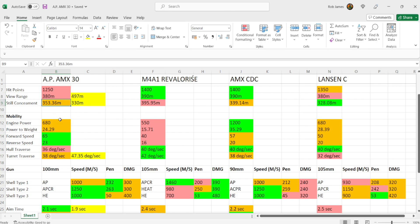Mobility is pretty good news for the Old Proto AMX 30. It has a 680 horsepower engine with a 24.29 power-to-weight ratio, a top speed of 65 km/h forwards and 23 km/h in reverse. The CDC has a whopping 1,200 horsepower engine and best power-to-weight at 35.29, but the Old Proto AMX 30 is comparable to the Lanson C, just four points off, and beats the Revlerisa in engine power and power-to-weight.